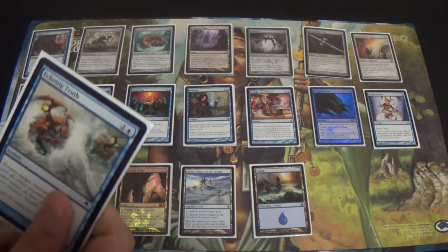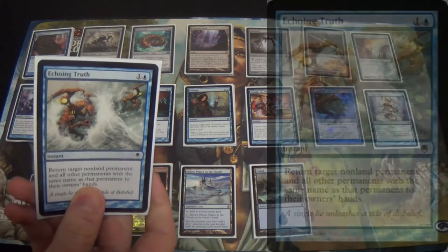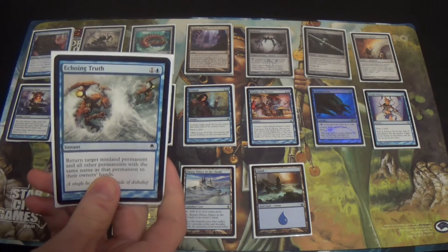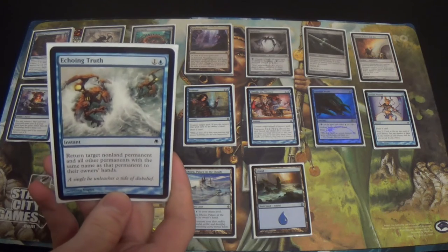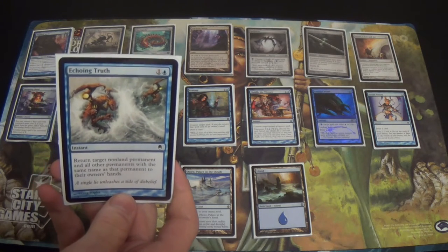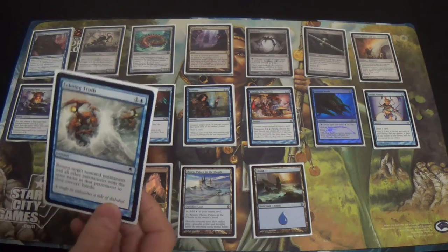First, we have a single Echoing Truth — a lot of things are going to be singletons. Feel more than free to disagree, but because I can tutor for them, I think the single is fine. Echoing Truth comes in against big Delve creatures where you're not just bouncing them — you're actually keeping them from doing things. Perhaps the game is in a late enough state where they can just cast it right back, but oftentimes that is not the case.